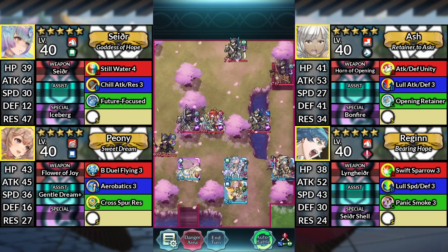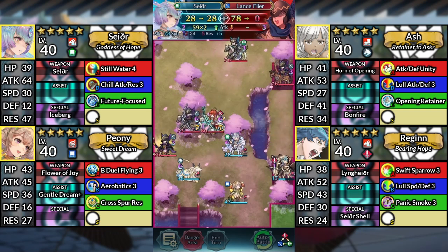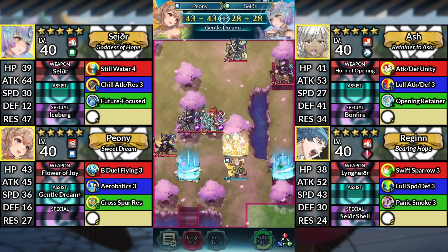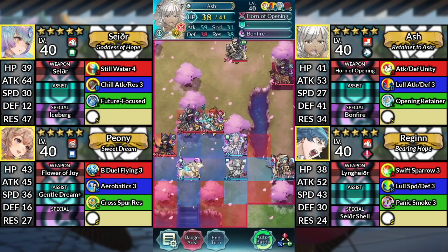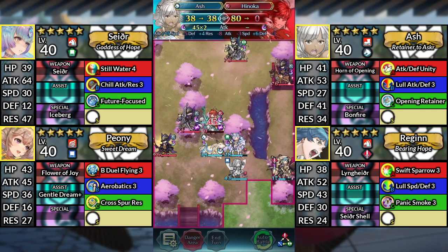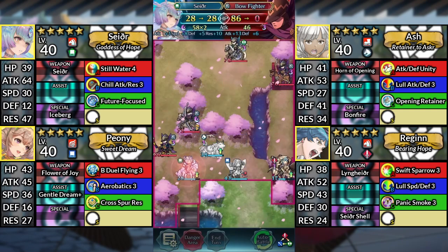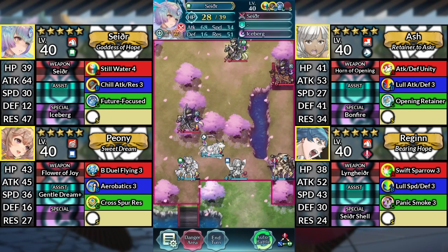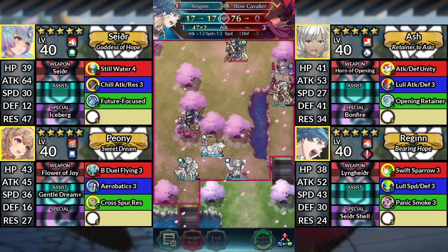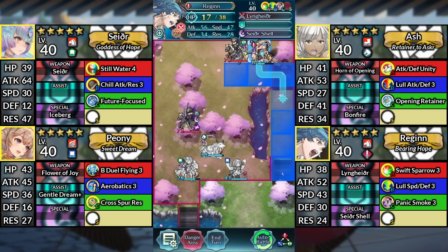For turn 3, move Sather up and attack the Lancer Flyer. Move Peony up one space and dance Sather. Move Ash up to the right and attack the Lancer Flyer. Move Sather and attack Hinoka. Move Sather down to the left and attack the Bow Fighter. Move Regan up and attack the Bow Cavalier. Then Kanto to the right of the enemy Axe Flyer.